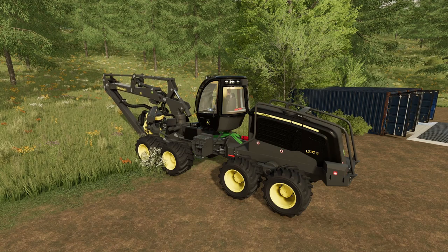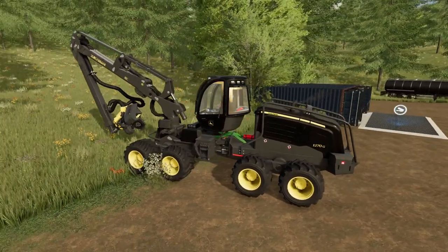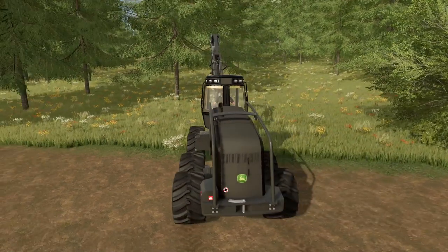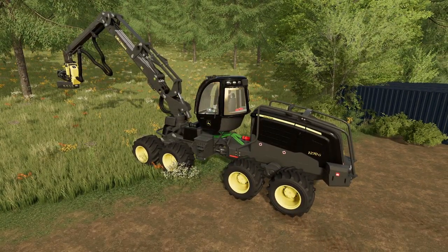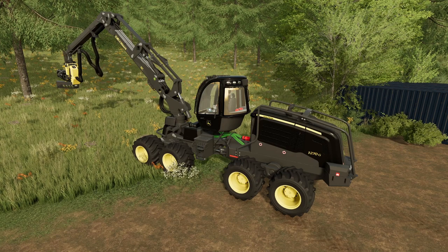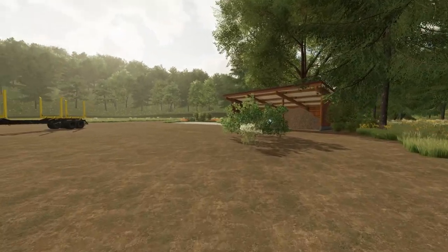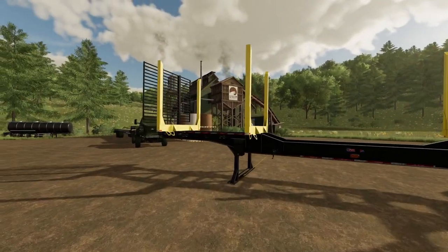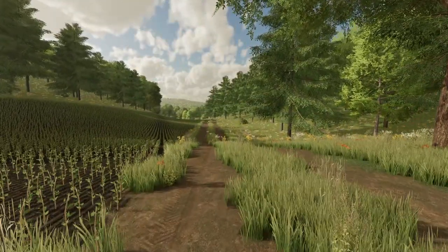It looks like it's just a re-skinned version of the blue tree harvester, but that's okay. We'll do some tree harvesting a little bit later — not right now, but we'll keep going. In the meantime, we upgraded and got this ready. So that's what we're going to build: that giant field. We're probably going to plant wheat in it. We also have a new log trailer we'll use with that truck to pick up the logs.